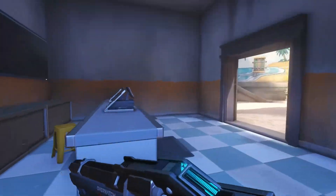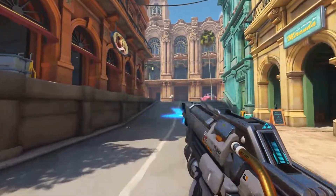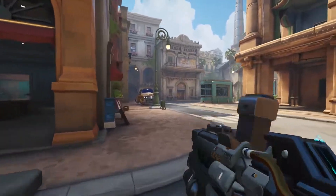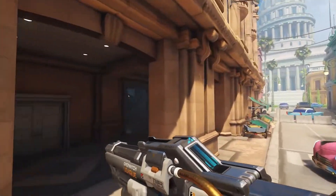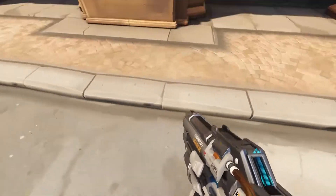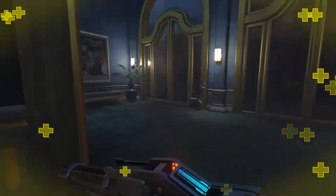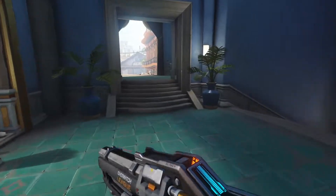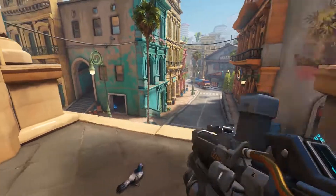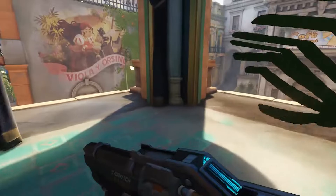We'll go Soldier - we're all Soldiers now. Push the payload. I don't think you can rocket jump up there - I messed it up, but whatever. There's a mini there, so yeah you have a pretty good viewpoint here.